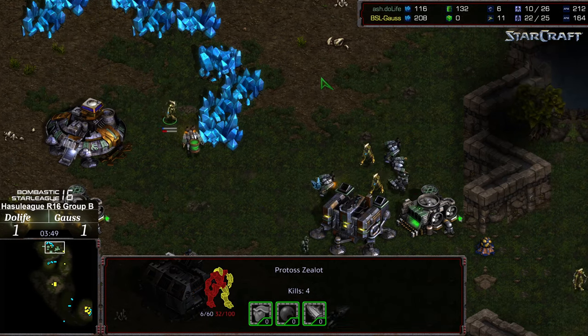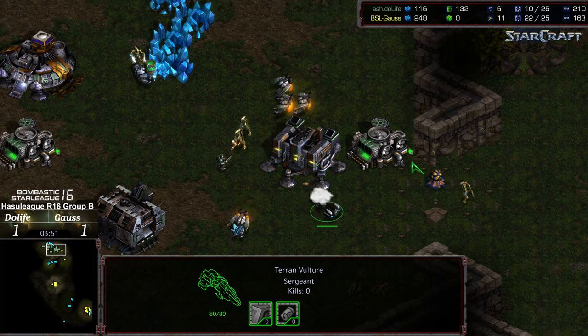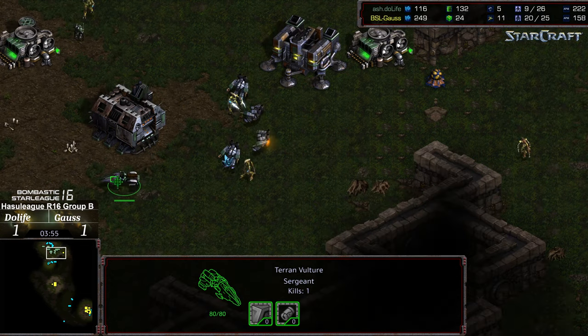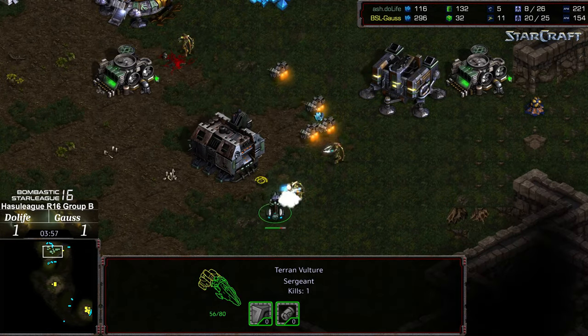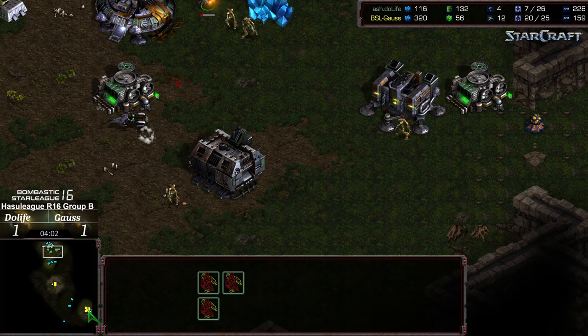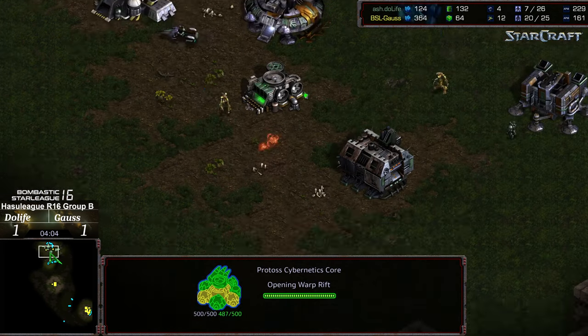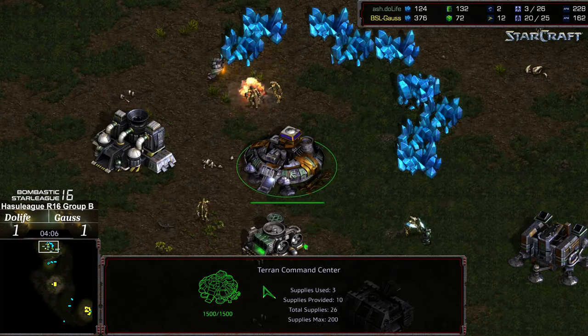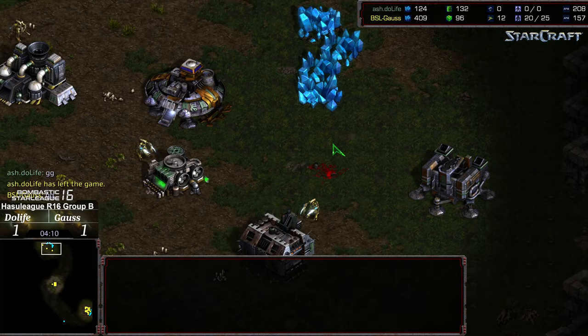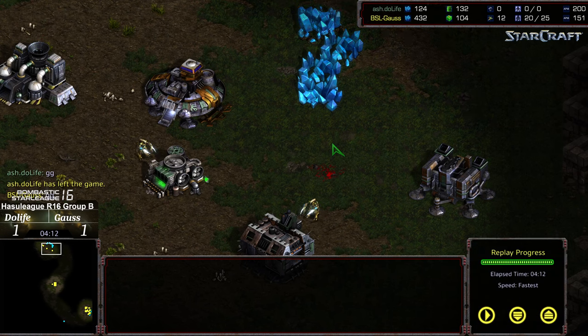Gauss right now economically ahead. Keep in mind the vultures can kill infinite zealots though, and I would be shocked if Duelife just gave it up with this. Four zealots now in the main. The SCV scattering trying to repair. We do need to see robotics facility — there's the cybernetics core. But Duelife kind of GG. He has been eliminated by Gauss with two Dark Templar cheeses and some proxy gateways.